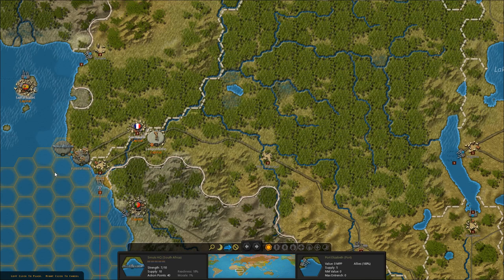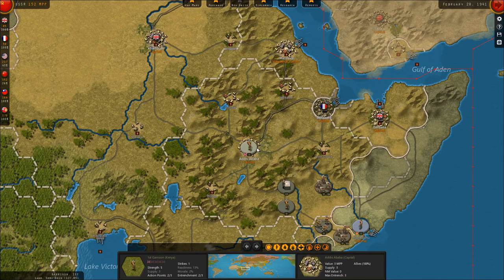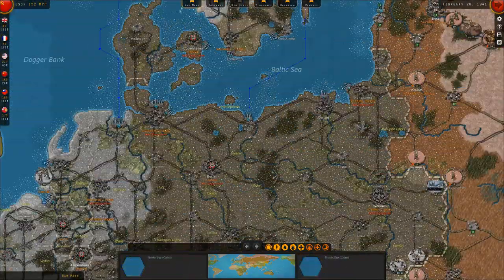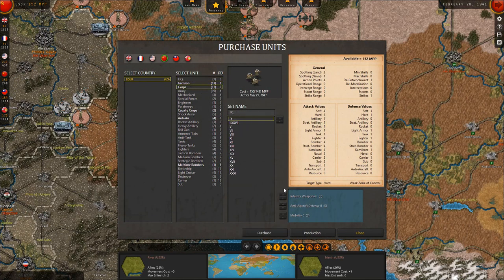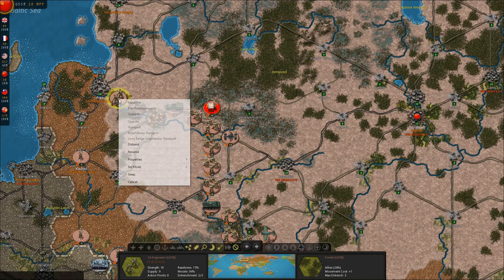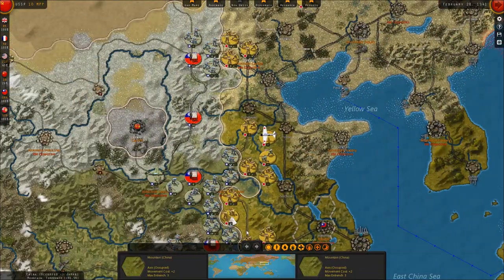We'll also throw the South African headquarters unit on a transport and move it to Boma. Both units are in port, which makes them less likely to be attacked. Africa will be getting badly needed reinforcements before too long. On the Russian front, we're purchasing another corps for 150 points. I need to buy two more units to place in Riga and west of Riga, and then rethink our strategy there. I may be trying to defend too far forward in Russia.